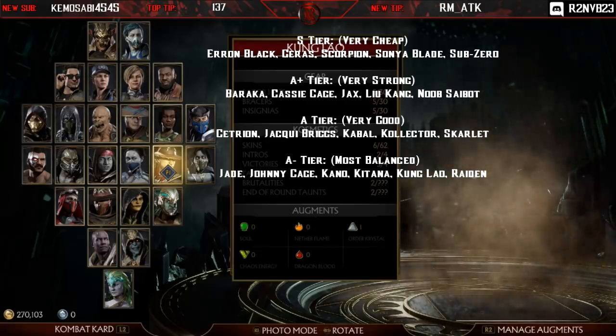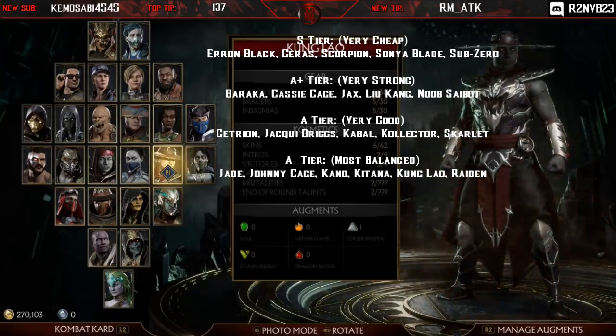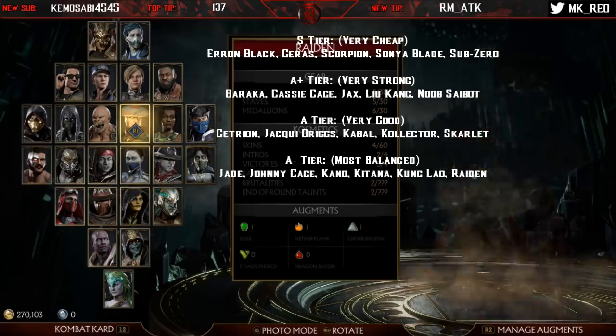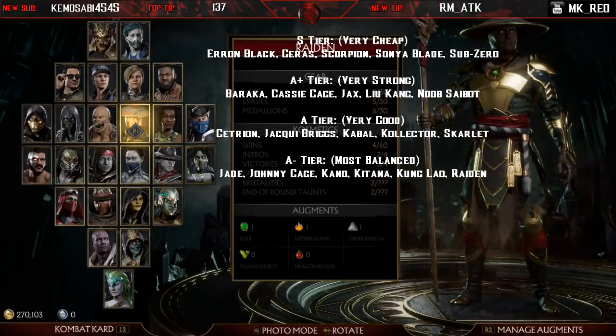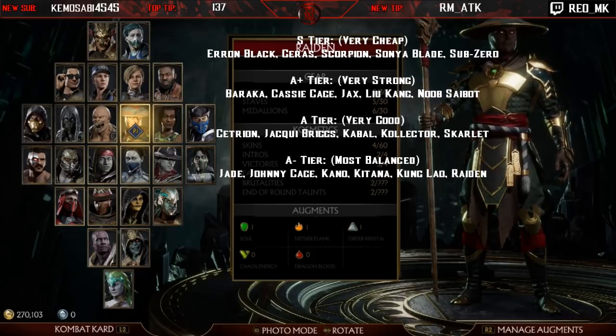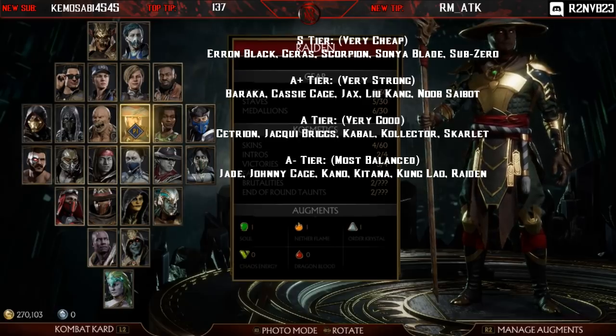Kung Lao has great damage, hits like a truck, swaggy combos, solid strings, very good staggers, easy throw setups, and a quite underrated teleport — not Scorpion-tier but one of the better teleports in the game for mind games. Raiden is a very solid character with good strings — back-three-one is a great stagger, back-one-two is another good stagger — solid range, can convert off almost everything into his lightning-move combos, has an amazing teleport, very good zoning in his first variation. He's just in a good spot.